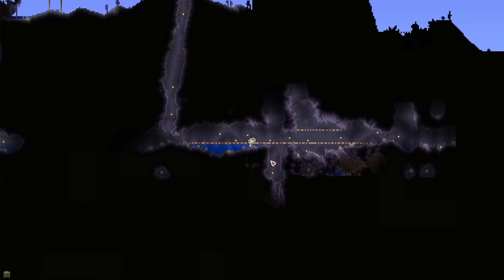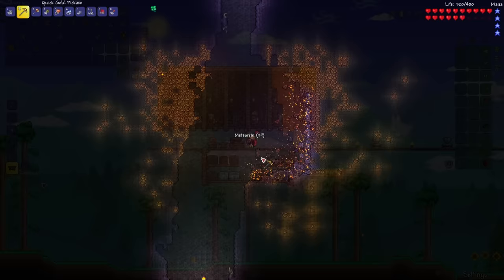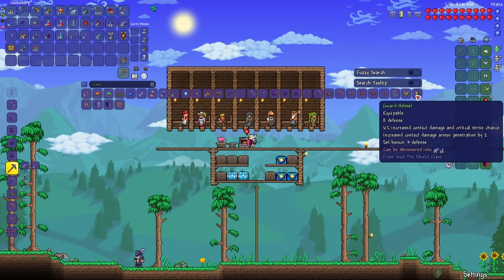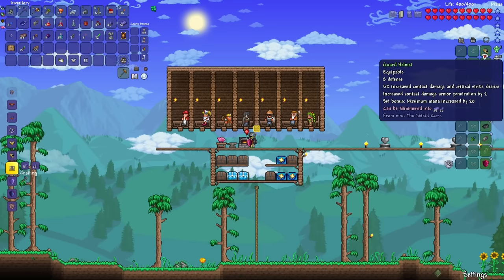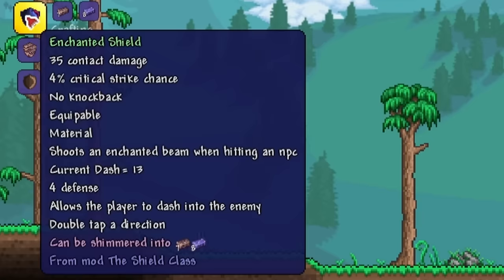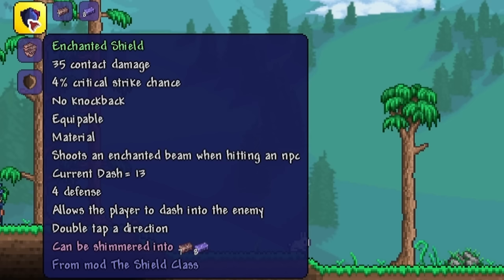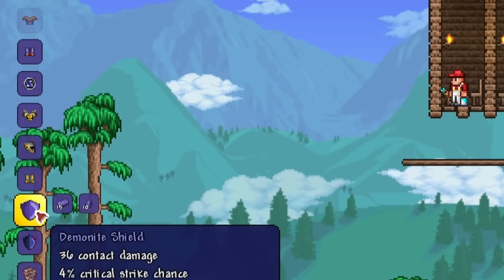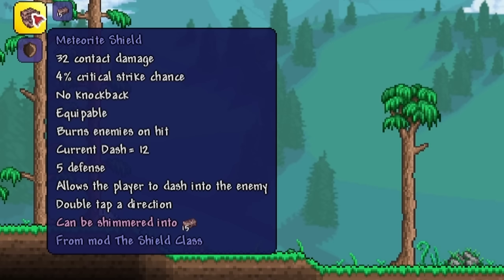Wait — did a Meteorite just fall? Oh yeah, it did. Let's mine it up as well. Now having a bunch of Demon Knight Bars and Shadow Scales, I'm able to craft the Nightmare Pickaxe as well as the new armor set: the Guard's Helmet, Chestplate, and Leggings — 32 defense. The set bonus gives maximum mana increase by 20. I can also use the Meteorite Bars and Demon Knight Bars to craft the Enchanted Shield (35 contact damage, shoots an Enchanted Beam), the Demon Knight Shield (36 contact damage, corrupts enemy on hits), and with just Meteorite Bars, the Meteorite Shield (32 damage, burns enemies on hits). Let's just craft them all.